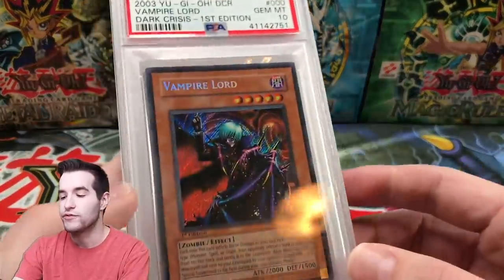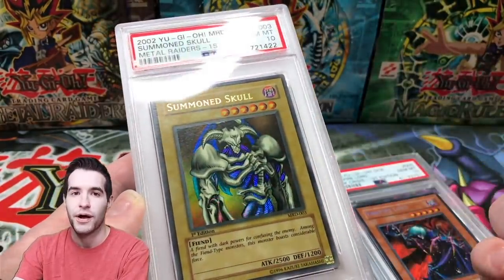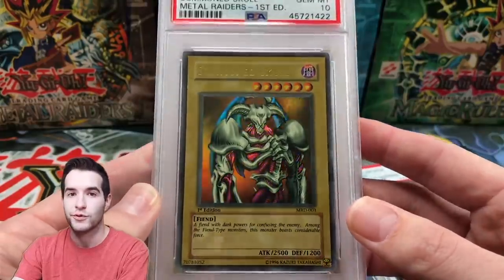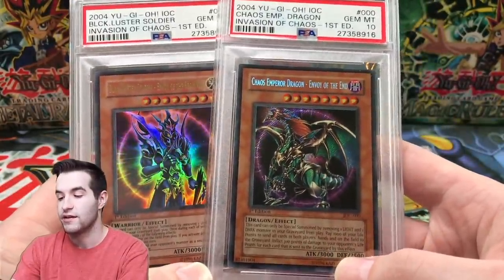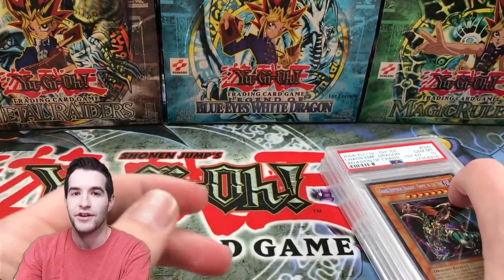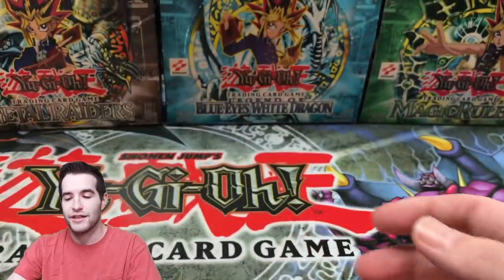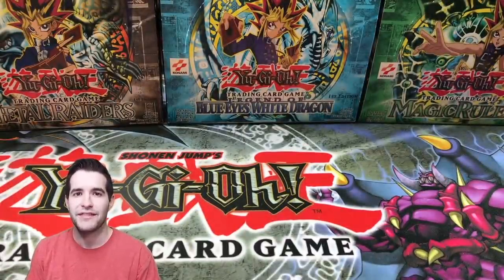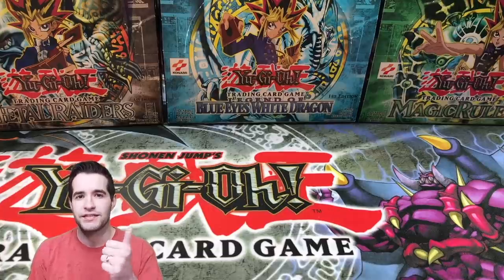The Gaia is a pop 33, one of the lowest pop LOB first edition cards — you almost never see them. Would you have kept it, or traded for these four cards? Vampire Lord is only a $500 card and probably easier to obtain. Metal Raiders has higher pops in the 70s-80s, so more Summon Skulls exist than Gaias. Invasion of Chaos pops are lower but still not pop 33. Either way I'm very happy with this trade. I'm probably going to do a video showing every graded card I own — PSA and BGS — so like the video if you want to see that. See you guys later!